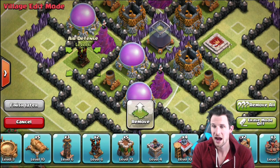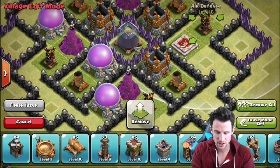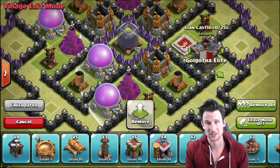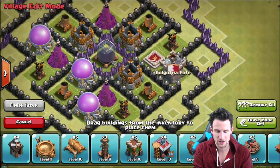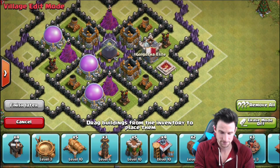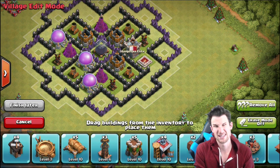Next we're gonna go ahead and bring in our air defenses — we got one right there, one right here, and one right here. We're gonna bring in our clan castle. I don't really request troops that much because I feel like I burden people whenever I request troops, so that's why I don't do it. That's where the clan castle is gonna be. If you guys want your clan castle to be a little more central, we can throw it right there. It is pretty easy to pull out, but you can also move it over here. We do want our dark elixir dead in the center.